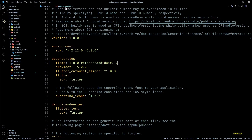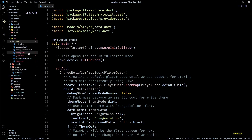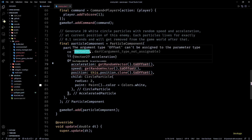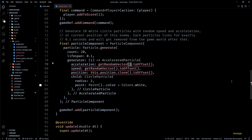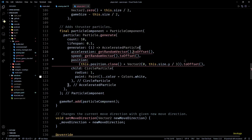Now that we've upgraded the Flame package, let's fix some of the breaking changes introduced by this upgrade. In enemy.dart, inside the accelerated particle, we're getting some errors because all particle APIs now use Vector2 instead of Offset. To fix this we just have to remove the .2 Offset from acceleration, speed, and position. The same issue is present in player.dart, so I'll quickly remove the .2 Offset from there too.